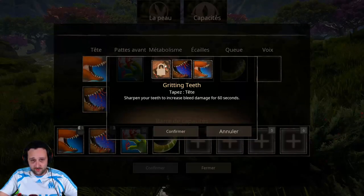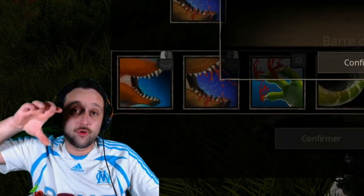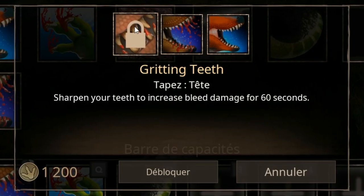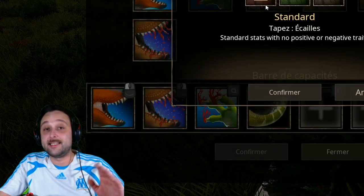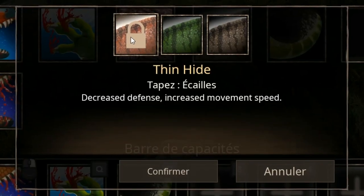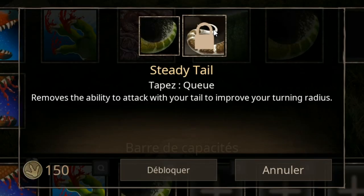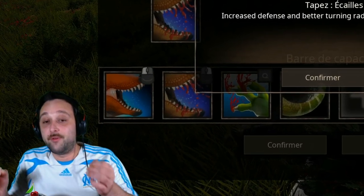On va voir les capacités. Au niveau de la tête, il y a trois attaques. Il y a un coup normal, il y a Blade and Bite — c'est une attaque chargée : on ouvre la bouche, on charge l'attaque, et plus on charge, plus ça met de dégâts de saignement et de dégâts tout court. Et ensuite il y a le Grading Death, qui augmente les dégâts de notre dinosaure pendant 60 secondes. Au niveau des pattes avant, il a un coup de griffe qui met du saignement et très peu de dommages. Au niveau des écailles, c'est très intéressant parce que ça change vraiment profondément le gameplay du dinosaure.